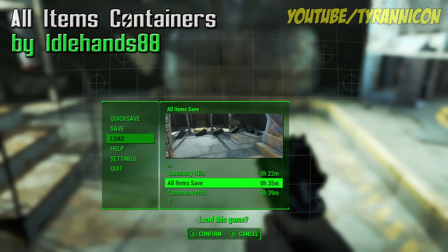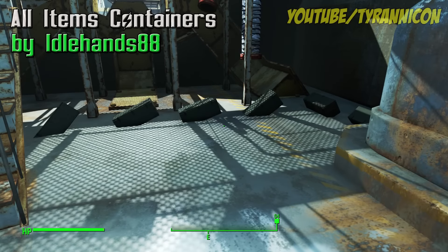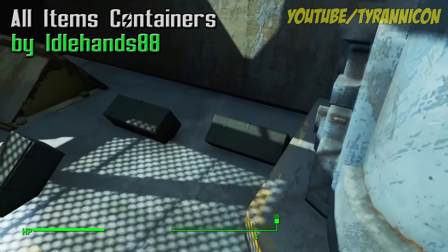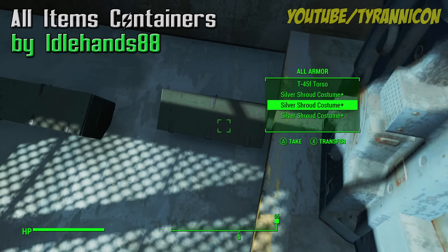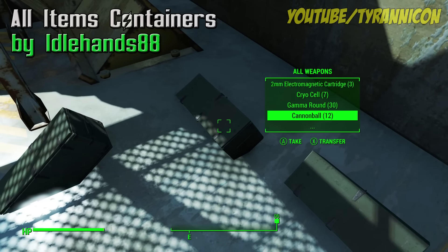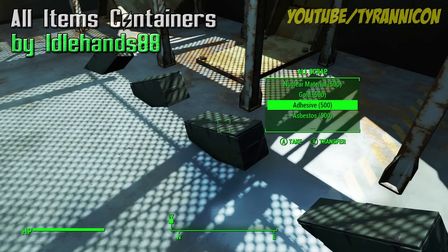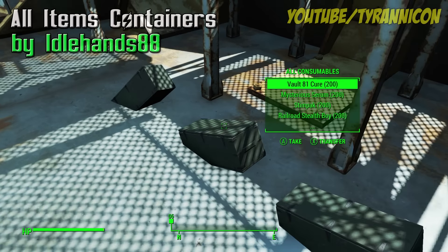All Items Containers by Idlehands88 — at the start of the game, right before leaving the vault, there are now six containers. Each has all the items for that type, like weapons, armor, consumables, miscellaneous books, and scrap. A bit like that magic room cheat we've already done a vid on, but here it's right away in the mod with a bunch of containers.